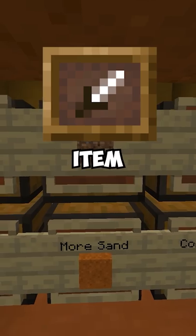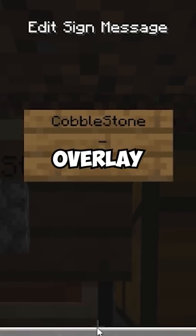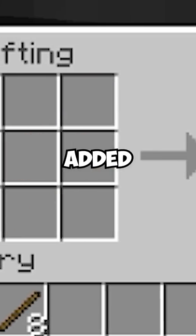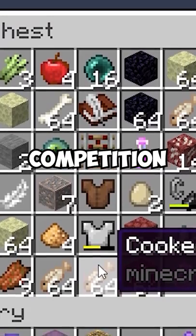So why not mix our item frames and signs like so? Because item frames behave more like entities than blocks, we can overlay the two and get something of a pop-up effect on our signs. Granted, you'll have to use blocks for this to work, but it does give an added detail to the signs that you're placing down. And I think it's a nice touch, especially when you compare it to the competition.